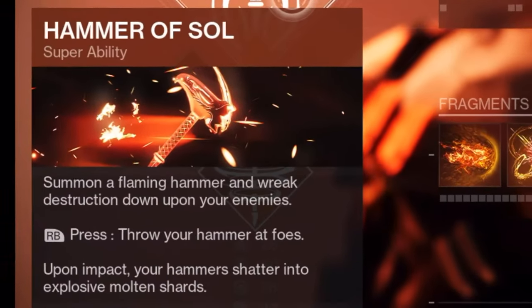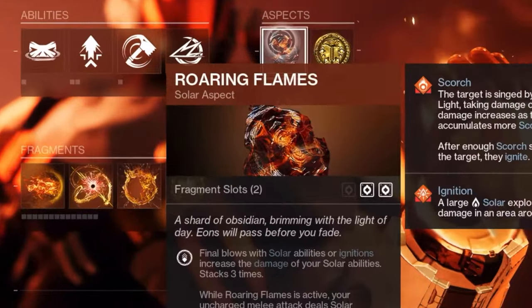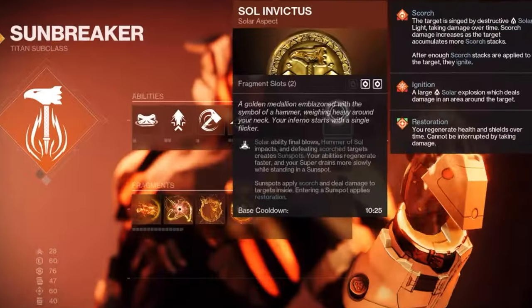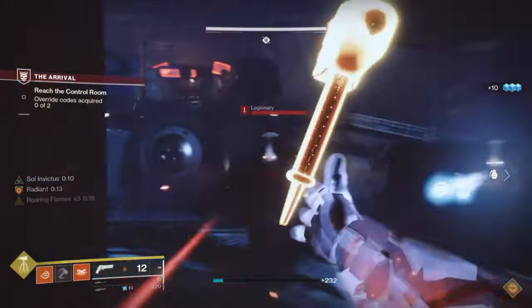For your super you can use the Hammer of Sol, and the main ability you need to use is the Throwing Hammers. For your aspects, you can use Roaring Flame since it will give you a damage buff that stacks three times. You can also use the Sol Invictus aspect, which will create sun spots whenever you get a kill with a solar ability.